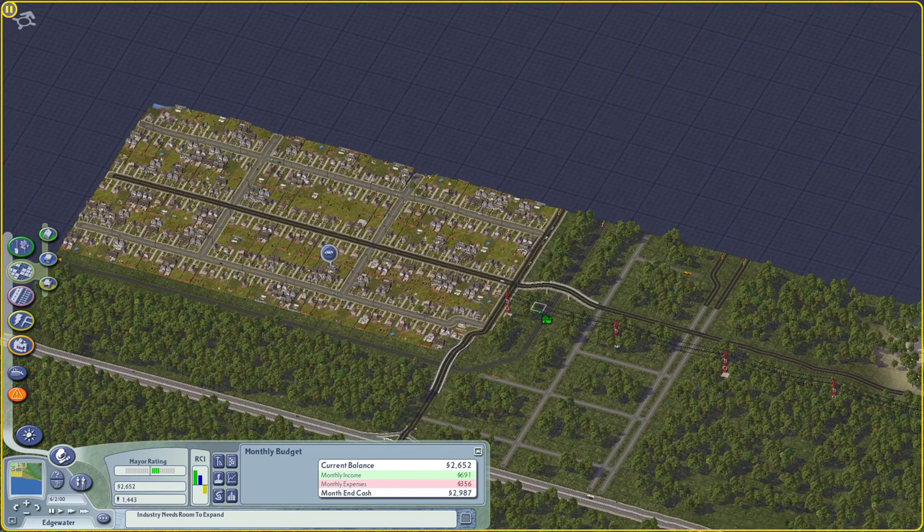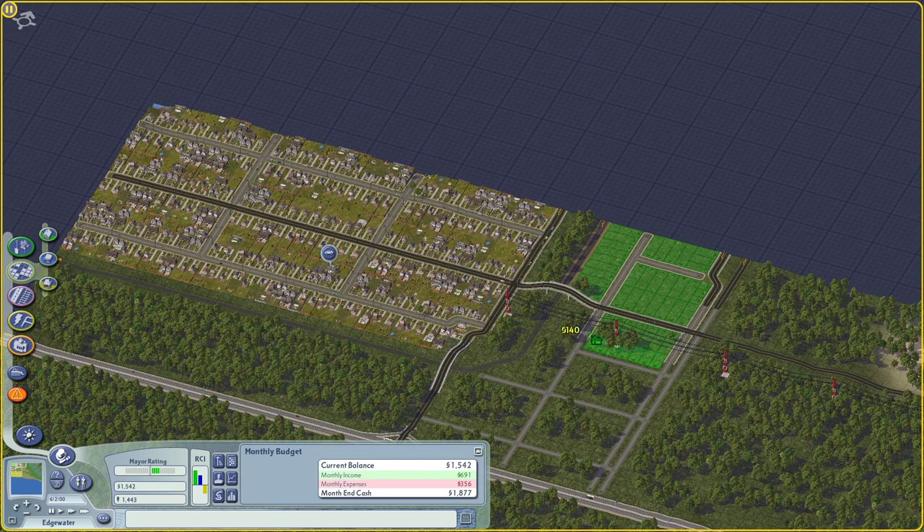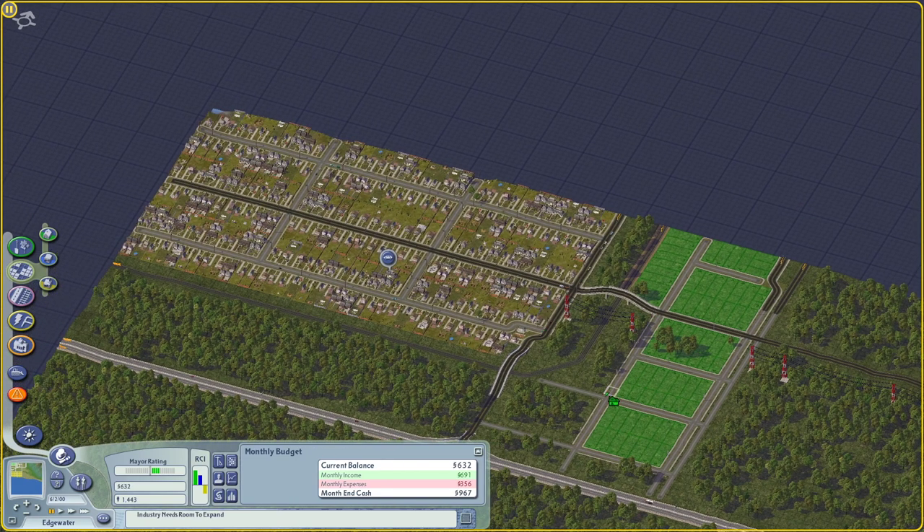Should probably put a road there. I don't know what I'm gonna do about that subway connection, I do have to do it for sure. Maybe I'll just do the one-way roads on either side of the L train connection. I think I like that idea. And I also have to figure out where I'm gonna hook it up into the neighboring city.